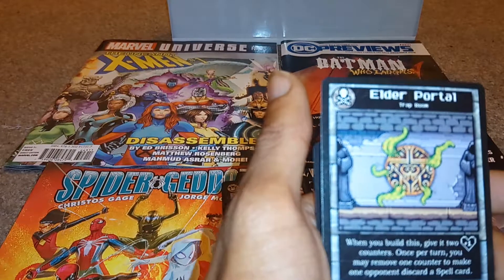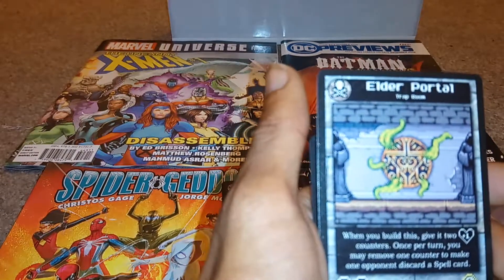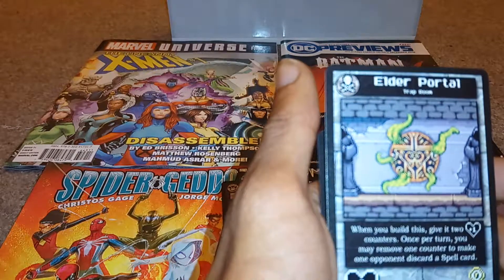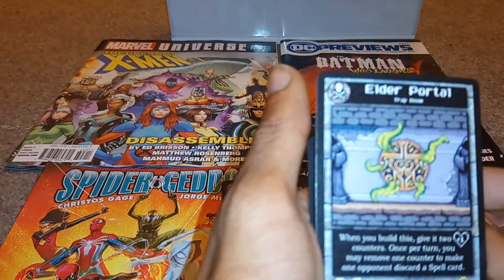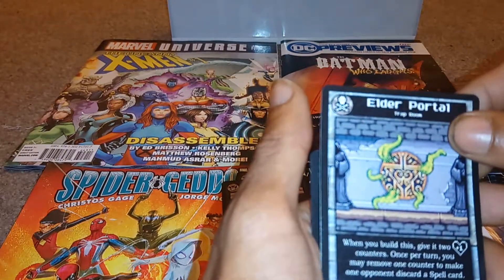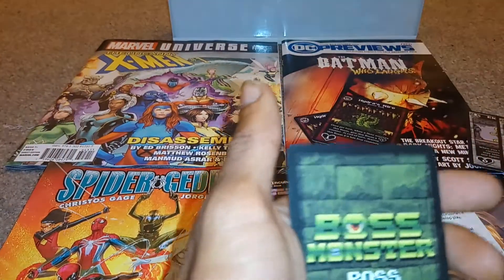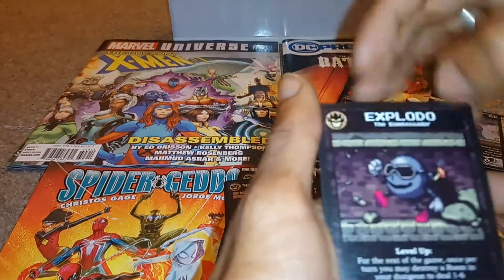Then we have the elder portal. When you build this, give it two plus one heart counters. Once per turn, you may remove one counter to make one opponent discard a spell card. We then have an explodo — this looks so cool. Explodo.